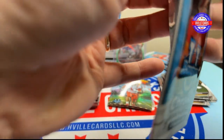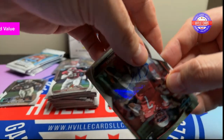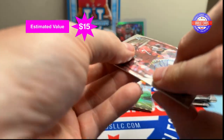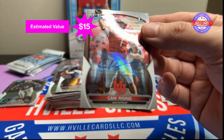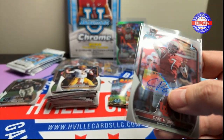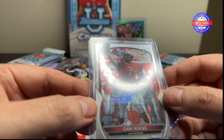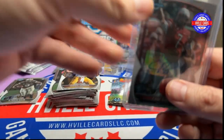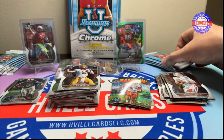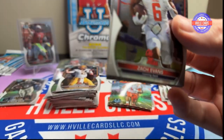Next pack — Will Anderson, and there's the auto already: Cam Rising. That's not bad. Tana Morgan and Graham Mertz. Cam Rising — is this numbered? It's a quarterback. I'm trying to remember where he transferred to — wasn't it Ohio State? It's going to bug me, I'll have to figure it out.